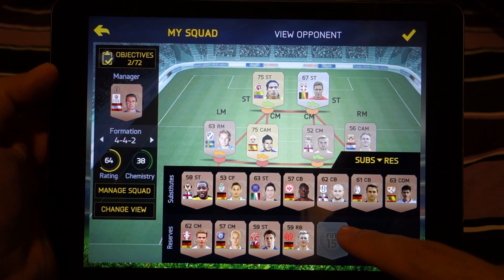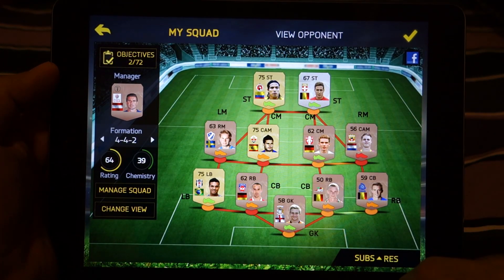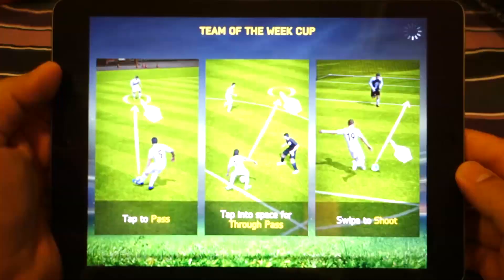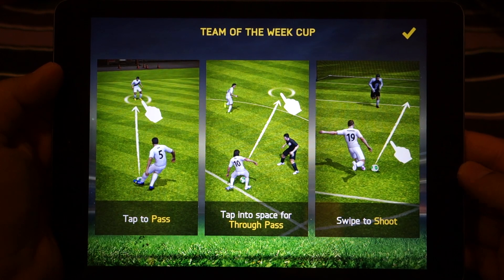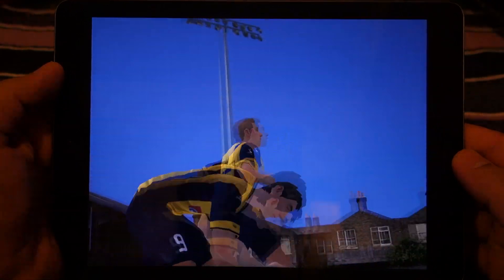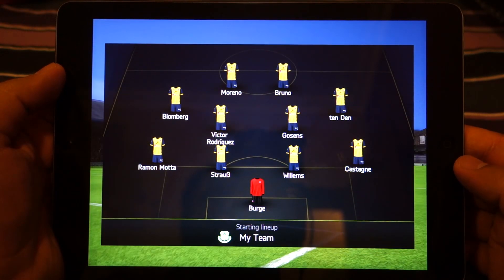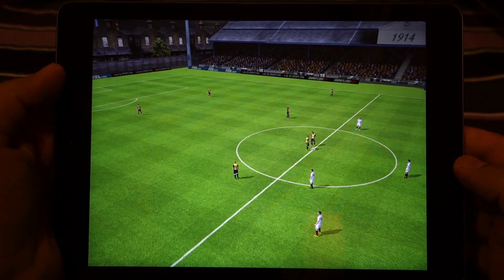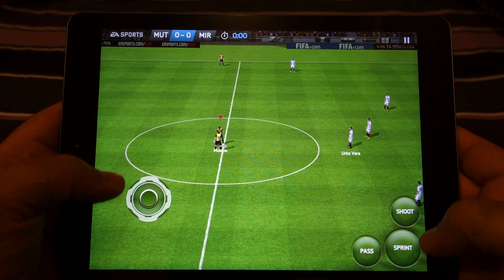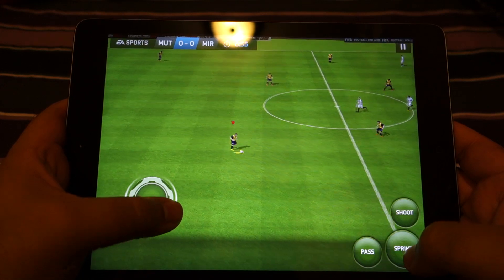The finger controls can be used to better control the ball under certain circumstances — for example if you are taking a free kick, taking a corner, or if you are close to the goal and want to score while dodging the keeper. In those situations the finger controls are very handy, but you need to master them because it is something different that some people may not be used to. In FIFA 14 there were finger controls as well, but they were different.